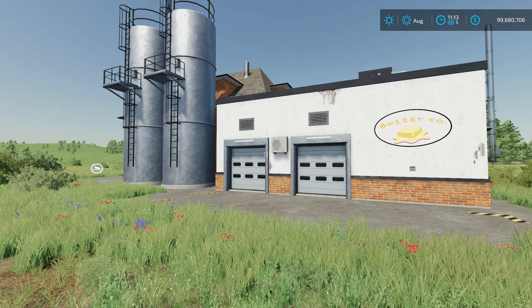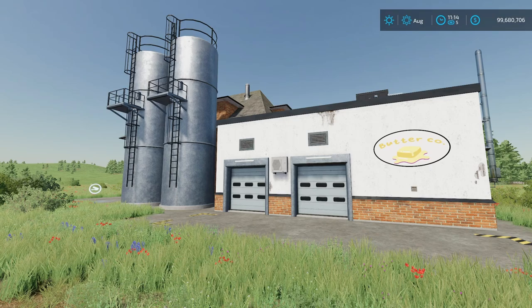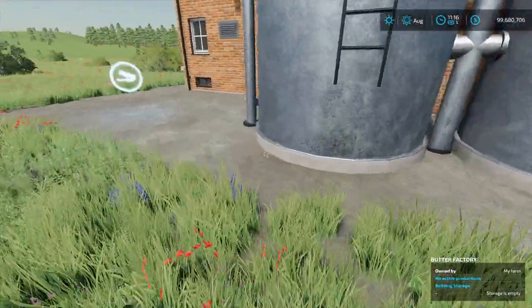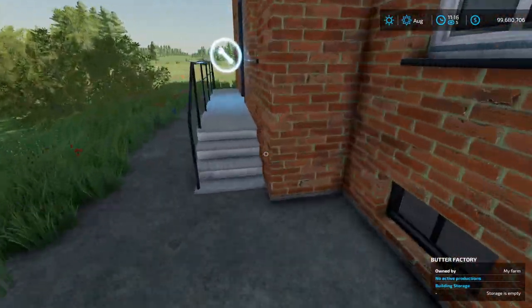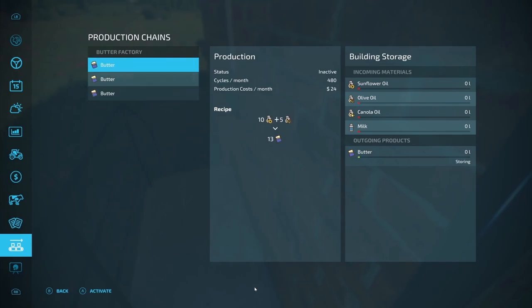The last new placeable today is the Butter Co. Factory from Coroito Farms. This gives you an alternative way to make butter with less or no milk. Priced at $70,000 with $100 daily maintenance. Input options: sunflower oil and olive oil to get butter, canola oil and milk to get butter, or the standard milk to get butter — lots of options. You dump your input in one side and pallets come out the other. You can find it under Productions for $70,000, the same price as the original dairy.